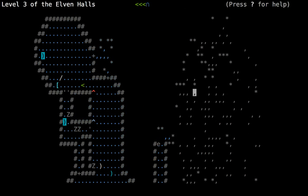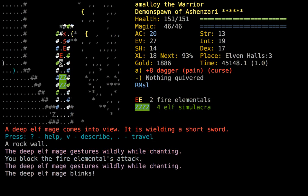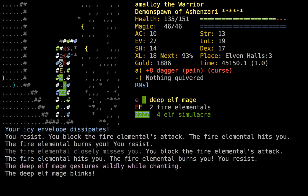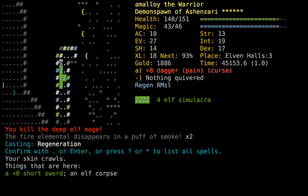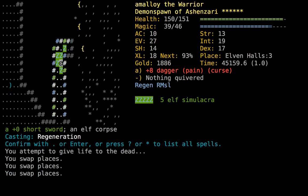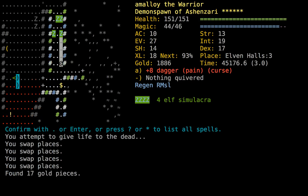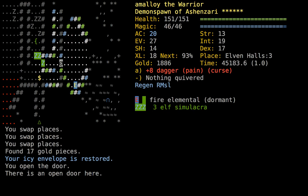It looks like the end vault is up here. It's another Fire Mage! It's not a big deal, it just seems like there shouldn't be this many. I should stop making Simulacra since my whole thing was I wanted to not have Simulacra available for fighting Jorgen.